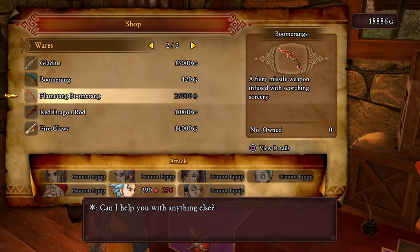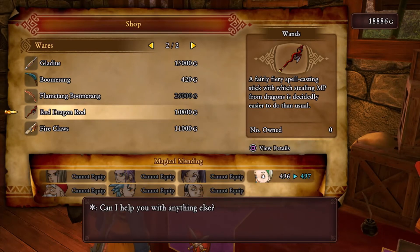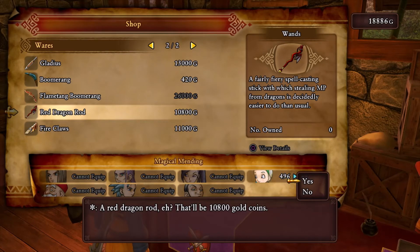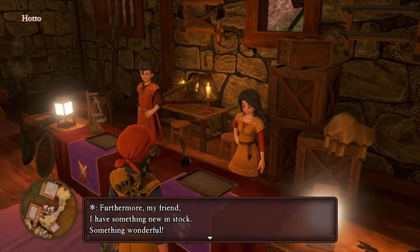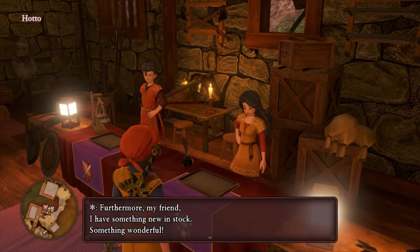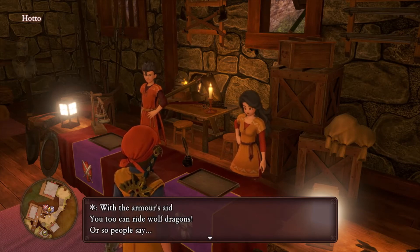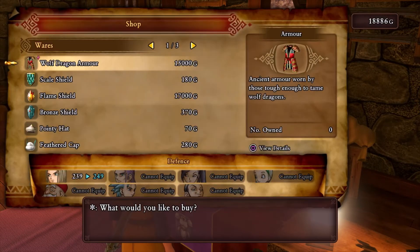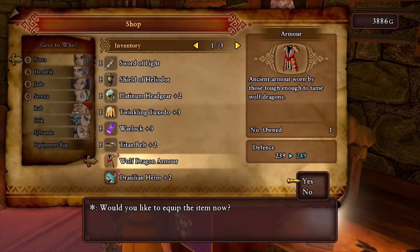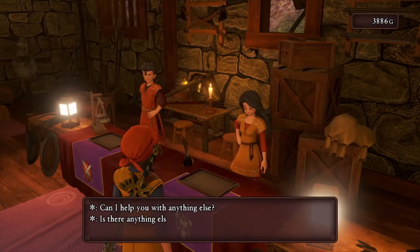Plantain Boomerang, Adios Red Dragon Rod — nice, we could grab that. Gotta make sure I have enough for the costume. Furthermore, there's something new in stock — the Wolf Dragon Rider costume. This is it! It's a lot of money though. Yeah, it's better — put that on. We got lots of stuff but I am broke. Can I sell anything?